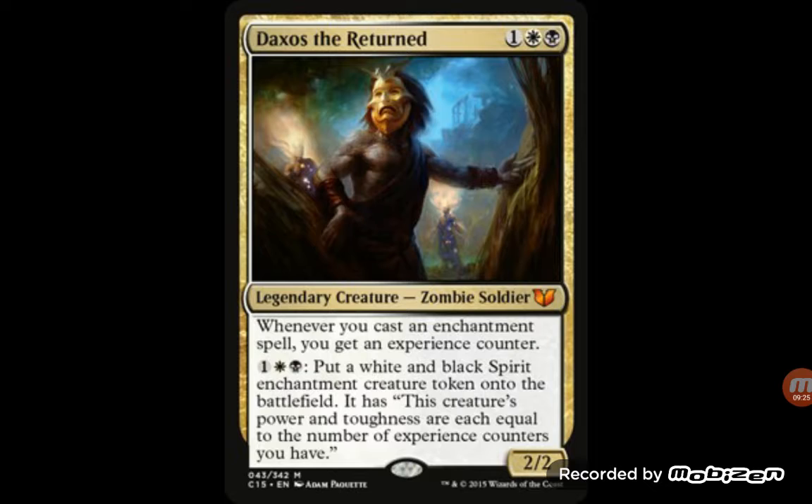Daxos Returned — there was a card earlier on this list: one black mana to tap a creature so it can't be untapped unless they pay four. This would be a great card to work with, where you make a black-white enchantment style deck. It works with experience counters — it would be new to Modern as a mechanic from the Commander sets. Especially when you can make black-white spirit enchantment creature tokens equal to your number of experience counters, so you keep getting bigger and bigger creatures whenever you play enchantments.